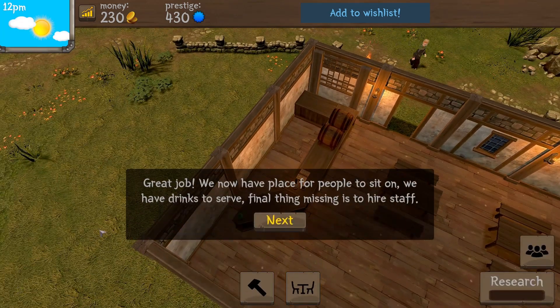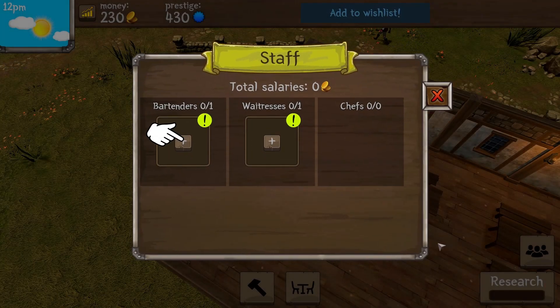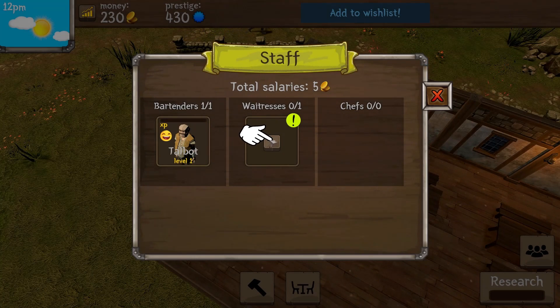Great job — now we have a place for people to sit, and we have drinks to serve. The final thing missing is to hire staff. We've got 230 coins, we need to sell some beer. Let's click on the people icon. For bartenders, we need at least one. They're all level one — this one gains experience two times faster and attracts plus seven more customers every day. I like that one — Mr. Talbot, you are hired!